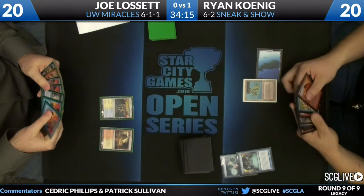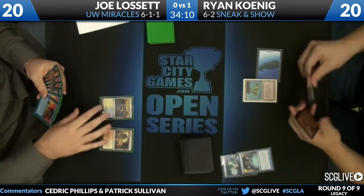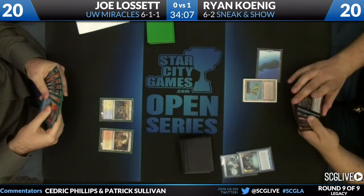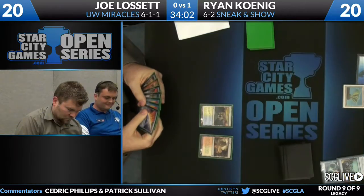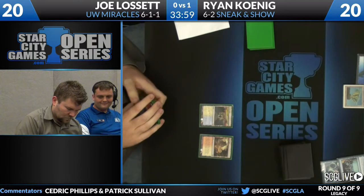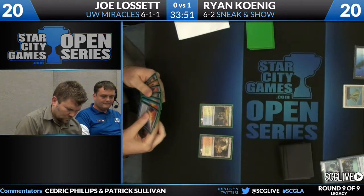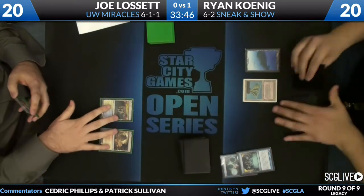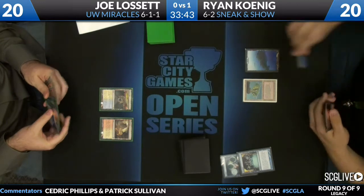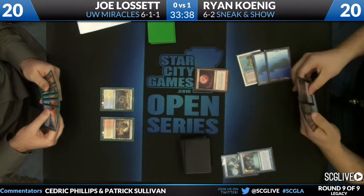Joe draws an Arid Mesa right off the top — let's play some Magic. Joe's got a really powerful grip of reactive cards. I think he's going to start off with Counterbalance. Is he willing to put the shields down? He has a bunch of Force of Will to protect himself. He may not want to run this into a Spell Pierce or a Pyroblast, but when you're missing land drops, sometimes you just have to use your mana — but Joe's going to hang back and wait a little bit.